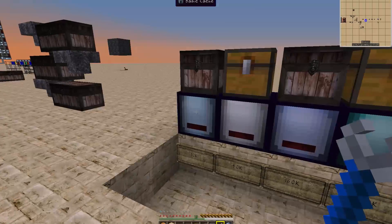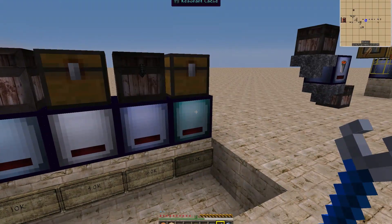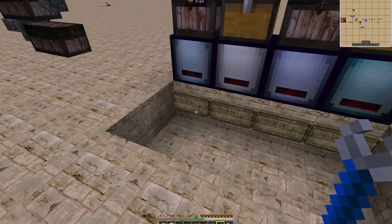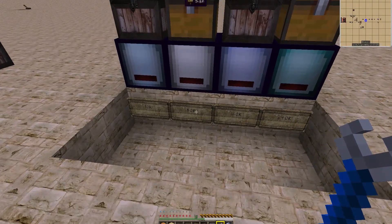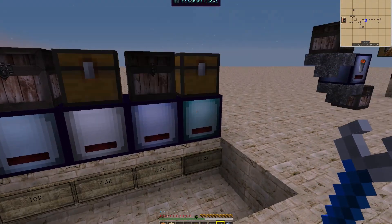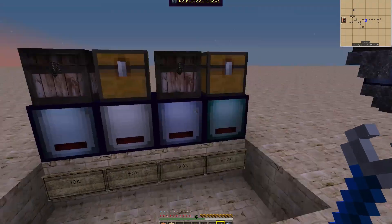We have our Basic Cache, Hardened Cache, Reinforced Cache, and Resonant Cache. The Basic holds 10,000 items, Hardened holds 40,000, Reinforced holds 160,000, and the Resonant Cache holds 640,000 items.